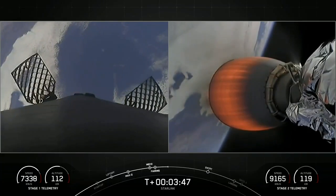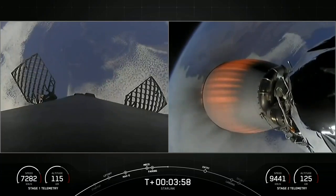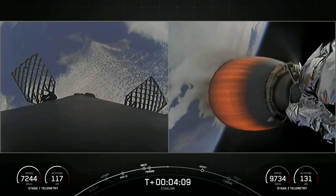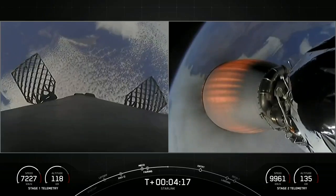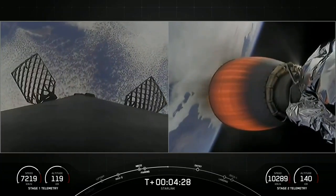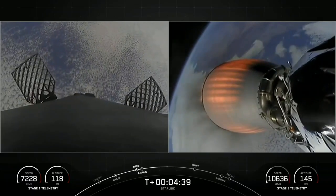We can see first stage on the left-hand side of your screen is still slightly gaining in altitude — it has not yet reached its apogee. The next major event in about less than two minutes will be stage one entry burn. We will ignite three of the Merlin 1D engines at the base of the first stage in order to help slow the vehicle down as it re-enters the Earth's atmosphere.